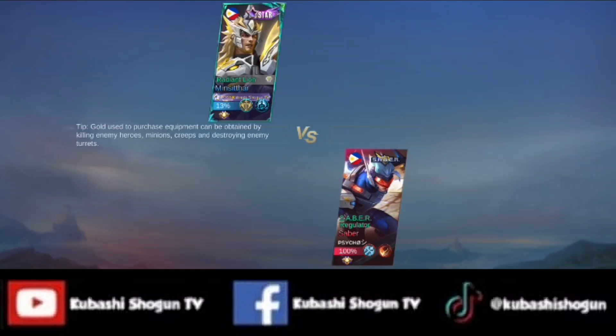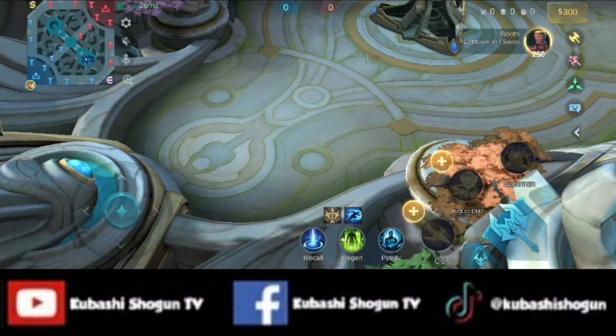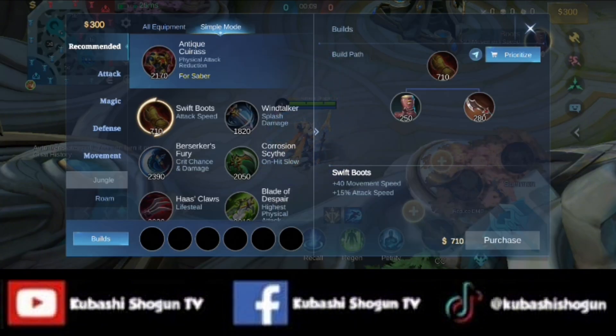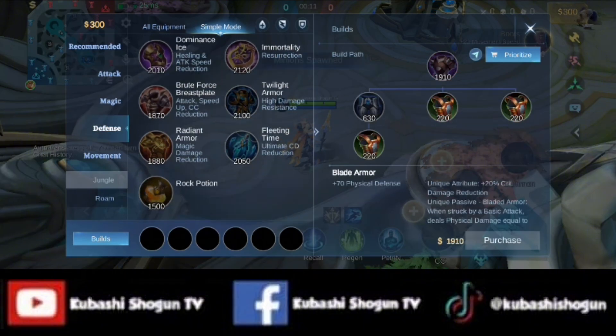In a one-on-one match, always analyze the characteristics of your opponent. In my case, Saber is my opponent. He has a very lethal strike, but he is a mushy type of hero. If I survive his lethal strikes, he won't survive my counter-attack. My keys to victory is to survive his lethal strike and counter him with my own lethal strike.